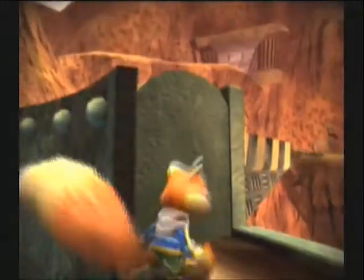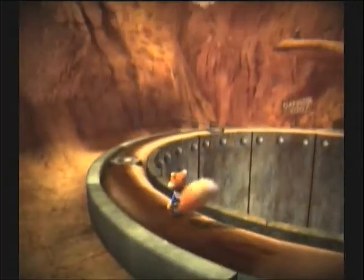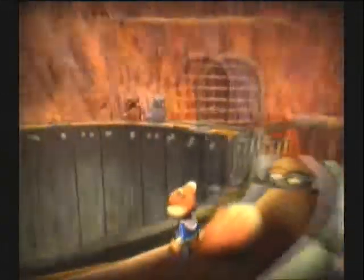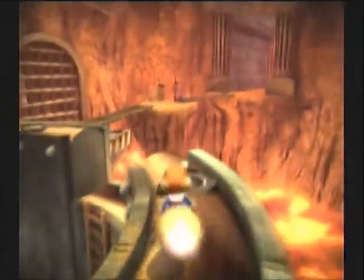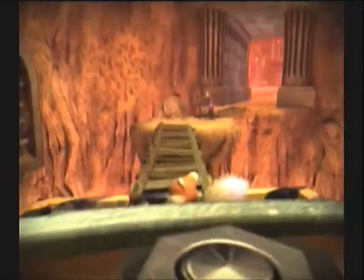Now we're over into our next area. We're not in Pooh Mountain anymore Toto. See right over there it says Danger Pooh — that is kind of a shortcut you can get back to that little swimming pool back over there. You can just jump over there without having to swim through all that stuff.